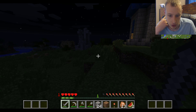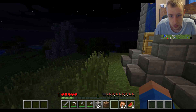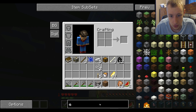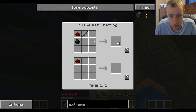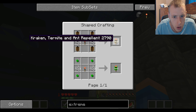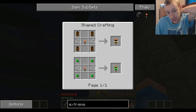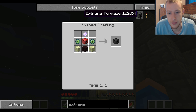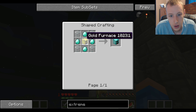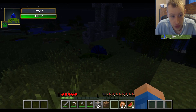I should have been mating chickens from the beginning. What the heck is that - an extreme torch? What does it do? Kraken termite and ant repellent, creeper repellent - that's pretty sick. Green goo. Extreme furnace - I want to be making these furnaces because they craft a lot faster than the original furnaces.